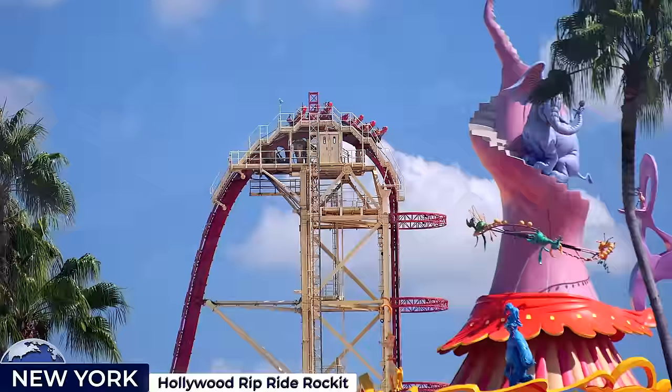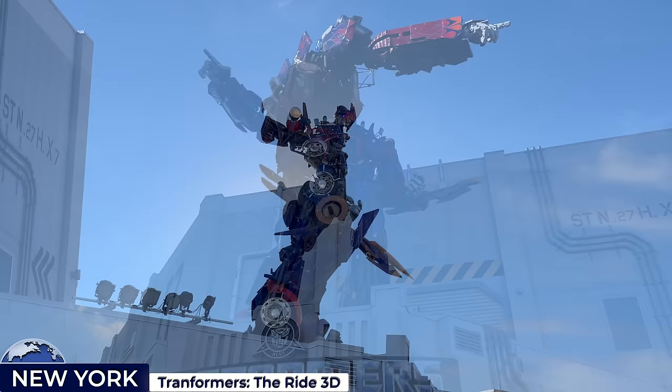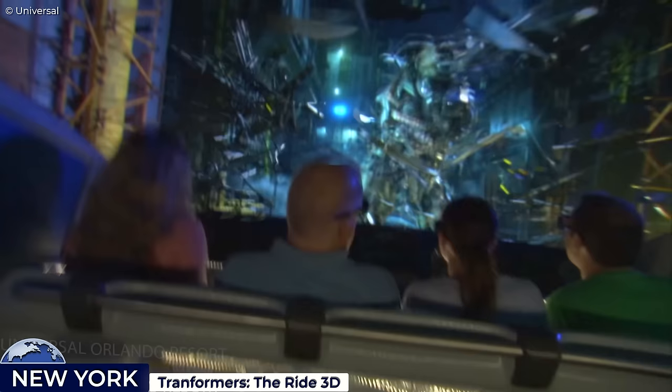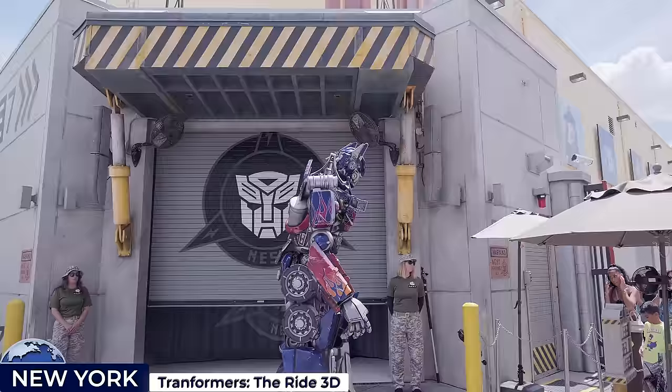Next up is the Transformers: The Ride 3D multi-sensory dark ride, entered beneath a towering 28-foot statue of Optimus Prime. Riders board EVAC for a 4.5-minute motion-simulated clash between the Autobots and the Decepticons, blending high-speed action and impressive simulation technology. Guests also have the chance to meet Transformers characters around the corner at the nearby NEST Building.